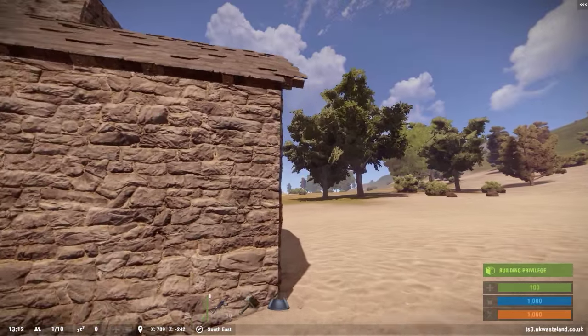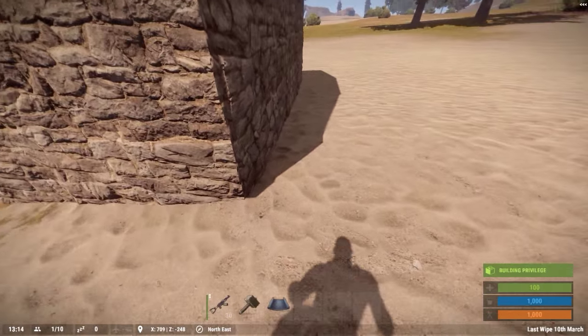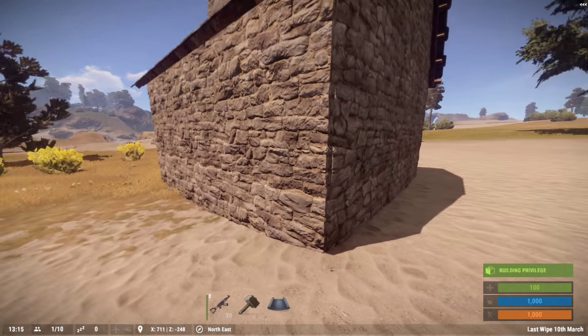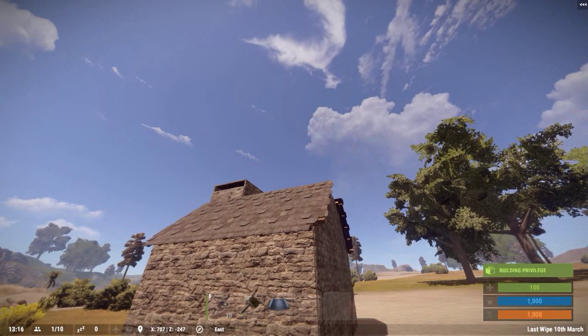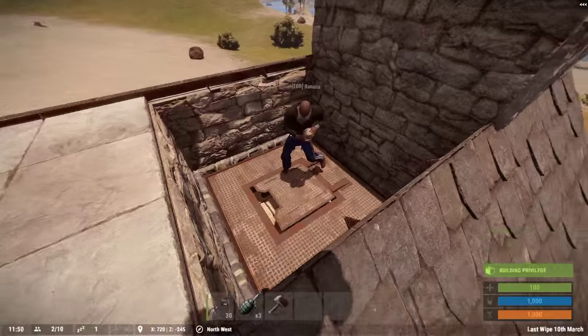The first step into making sure that this trap base will work is that you need to make sure it's only two stories tall. On the second floor you have slanted roof pieces, and try to build this somewhat into a hill. So when a group of geared raiders are roaming around, they will see your house and boost on top of each other in order to get onto your roof. That's when they will find at the very top the trap that will lead them to their doom.